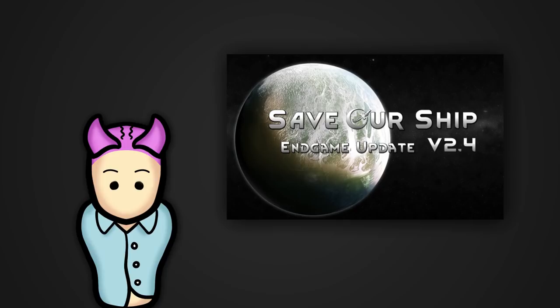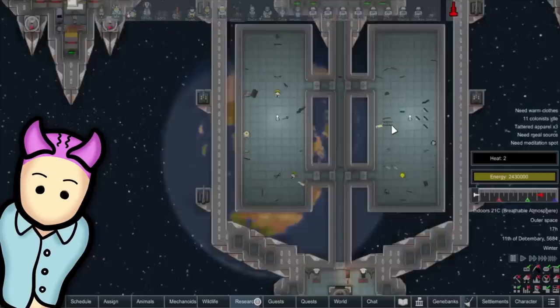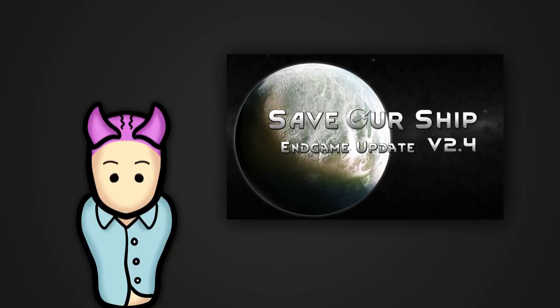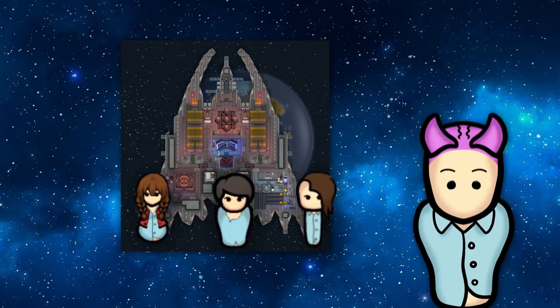So what exactly is Save Our Ship 2? In a nutshell, it's an expansive RimWorld mod that builds on the vanilla game's ship escape win condition. The mod, also abbreviated as SOS2, turns the win condition into a fully-fledged space exploration mode with multiple features. You can commandeer a ship with some of your colonists as you zoom around space and encounter friends and foes while also searching for new planets to explore.